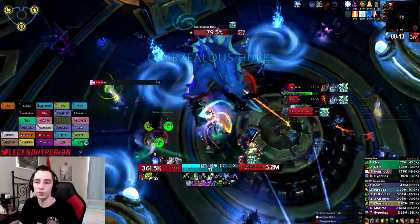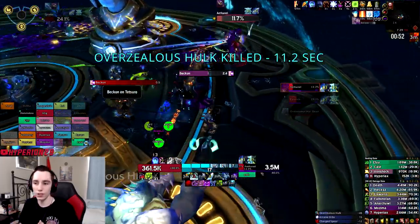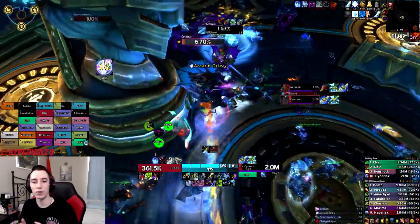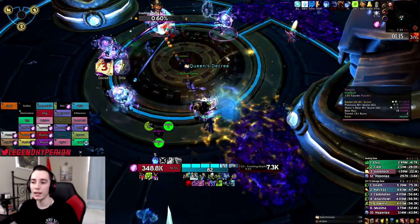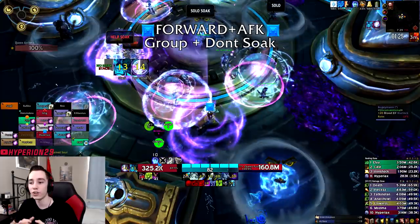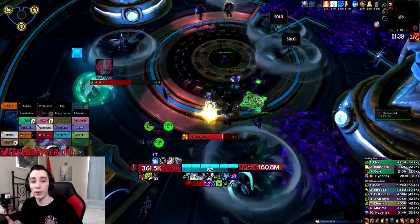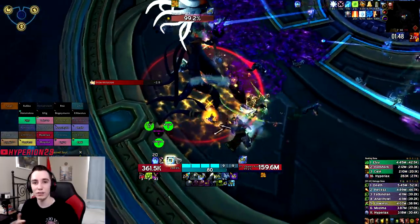For other setups like Font of Power plus Razor Coral: Font first, Razor Coral when it's available. For non-meta combos like Insidious Gift plus Badge: use Insidious Gift first, Badge second. The general rule is use the longest-lasting trinket first, shorter trinket second. Font of Power and Insidious Gift are both 30 seconds, but Font of Power tends to give a little more DPS, so use that first. The double on-use setup has become the frost DK meta for good reason — it's extremely powerful with the right trinkets.